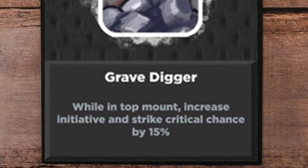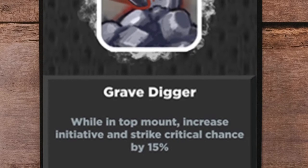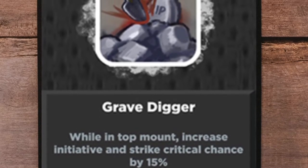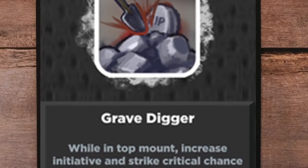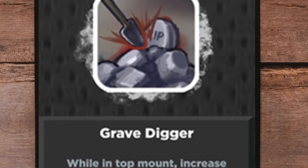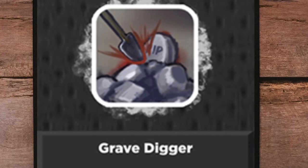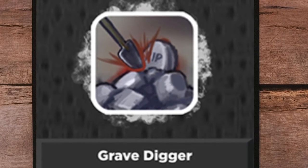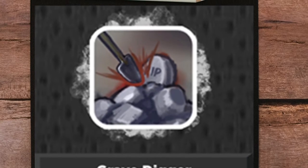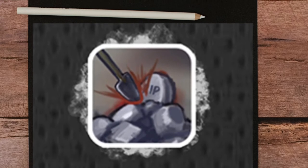Grave Digger. This is best for elbow and submission. The increased initiative and crit chance makes this the best low-level talent. Why submission? Because the initiative will help you attempt a sub. To clarify, top mount means you have to be on top — taking down an opponent is half mount. Once you transition to the top of your opponent, Grave Digger will take effect, which makes this available for boxers and ground knee as well.